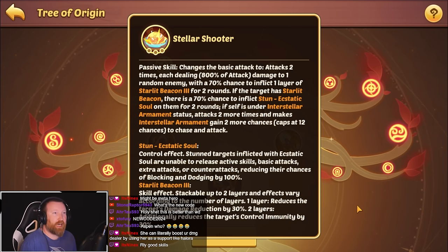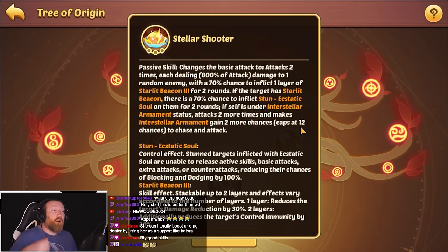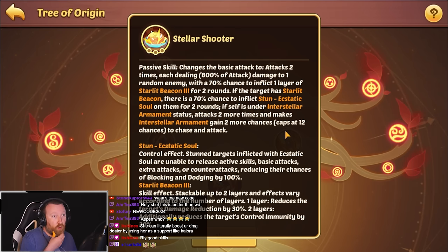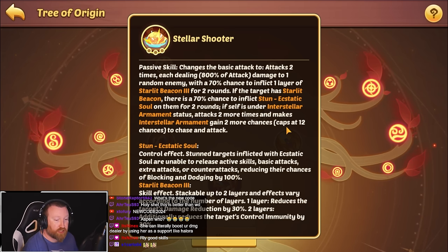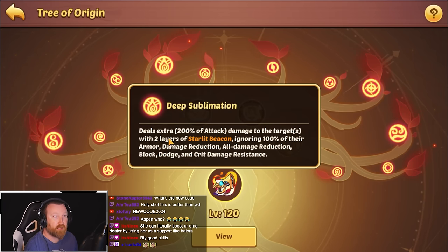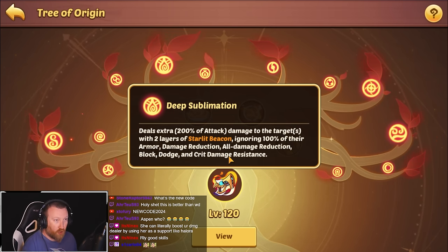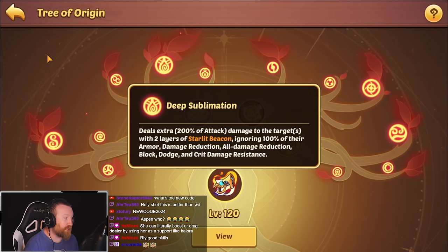This is really, really lowering a lot of enemies' damage reduction. I don't think this is a way to beat Aspen, because Aspen has a forever-stacking attack steal whereas this hero does not — still have to see. The basic attack changes to attack two times, each dealing 800% to one target. There's a 70% chance to get more starlit beacons — it sucks that it's not 100%. If the target already has it, there's a 70% chance to get a stun effect. Under interstellar armament, attacks two more times and gains two more chances, capping at 12. Even the basic attack can bypass all defenses like a Drake, and this can happen without having to charge up to round six or seven like a Doom Terminator Vulcan.